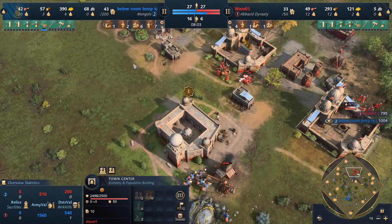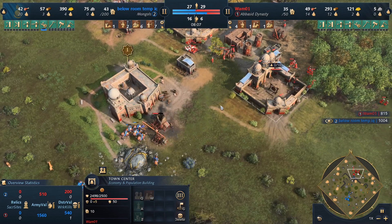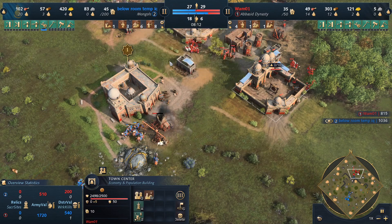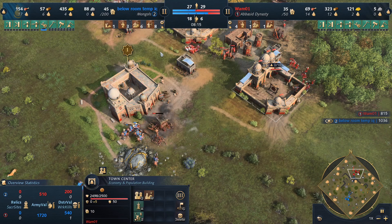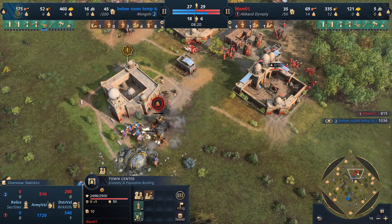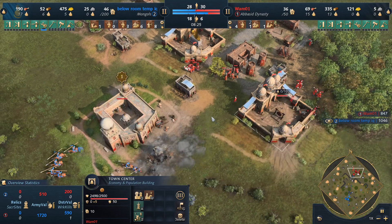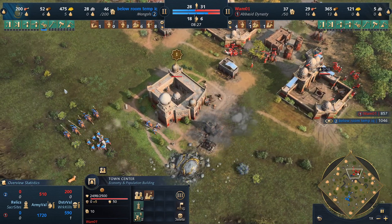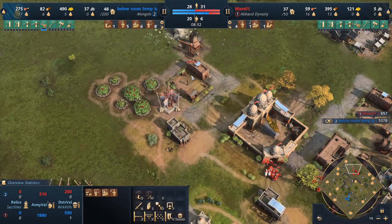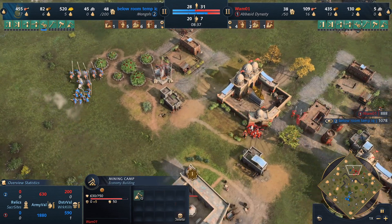Don's doing really well in terms of score, but with this second TC — if Don doesn't do a ton of damage with this push and the six horsemen, this is a huge investment. If he doesn't do much damage, then I think it's going to start to slip into the favor of Wham, as you start to see this second town center really start to bustle. We have 30 to 28 villagers, but we still have just a lot of harass going on from Don.